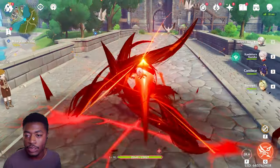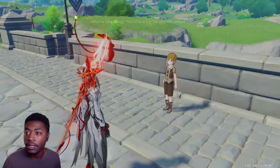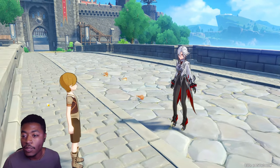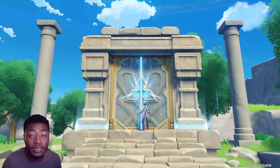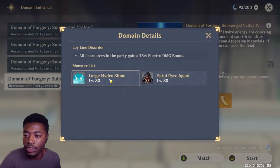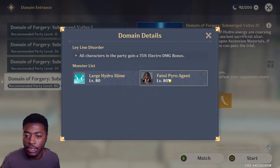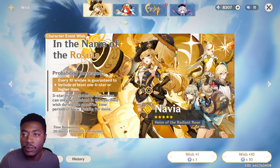Talking to NPCs will now have an option to get rid of the dialogue or see old dialogue, and you can actually move it around too. Some leeway domains have been reduced in difficulty - this one now has a hydro slime and fatui pyro agent. It used to be a bunch of hydro slimes and then two abyss mages, but the mages are gone now. They've made adjustments to a couple of these domains.